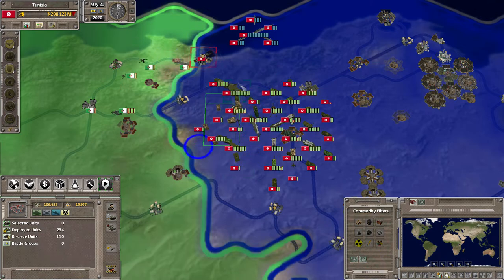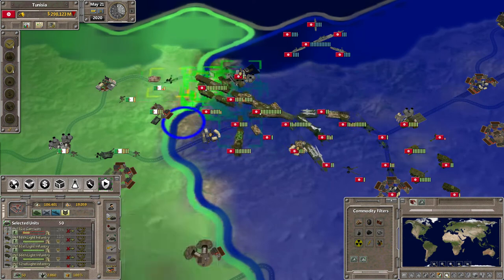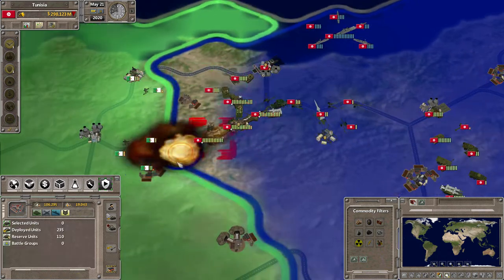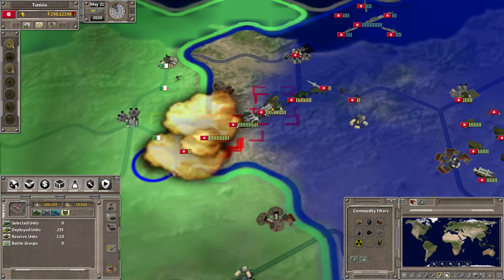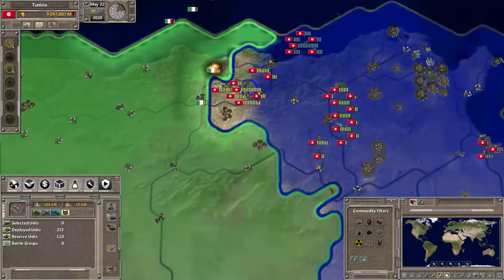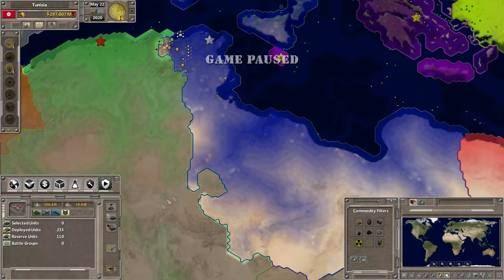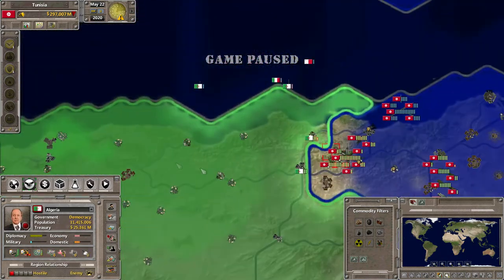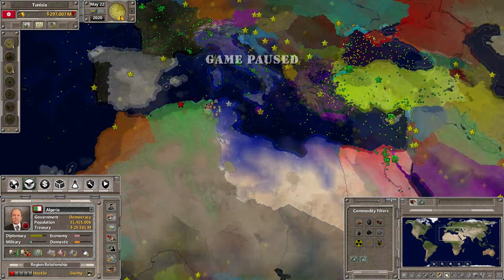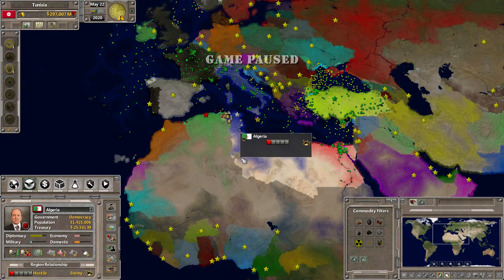My friend is Snapchatting me right now, so I think this is where I'll end part two of Tunisia — once I capture this agriculture facility. These tank units are goners. I'll just end it right here. So there we go, part two of Tunisia: the declaration of war against Algeria. Part three will definitely be annexing Algeria, and from there going further west towards Morocco and Western Sahara. Subscribe and like — thank you for all the love and continued support since the very beginning.